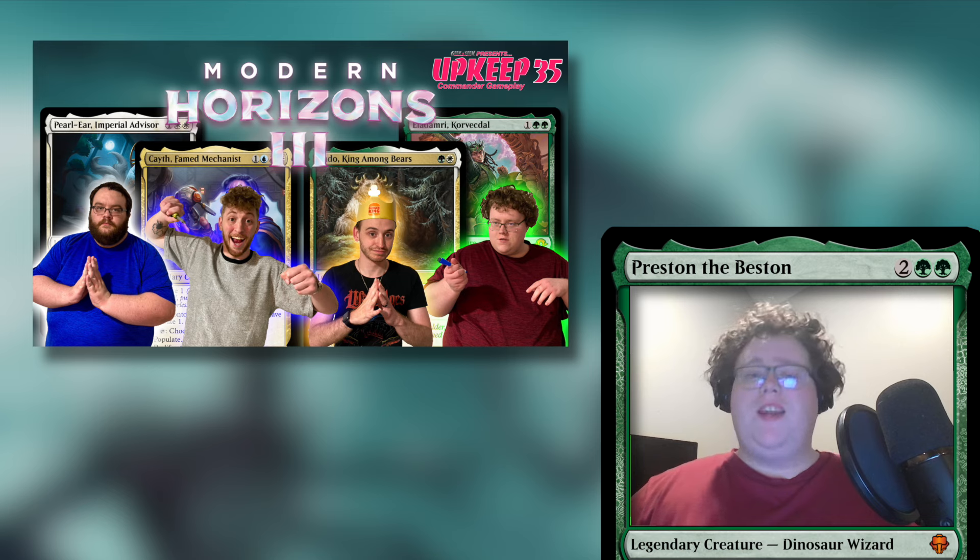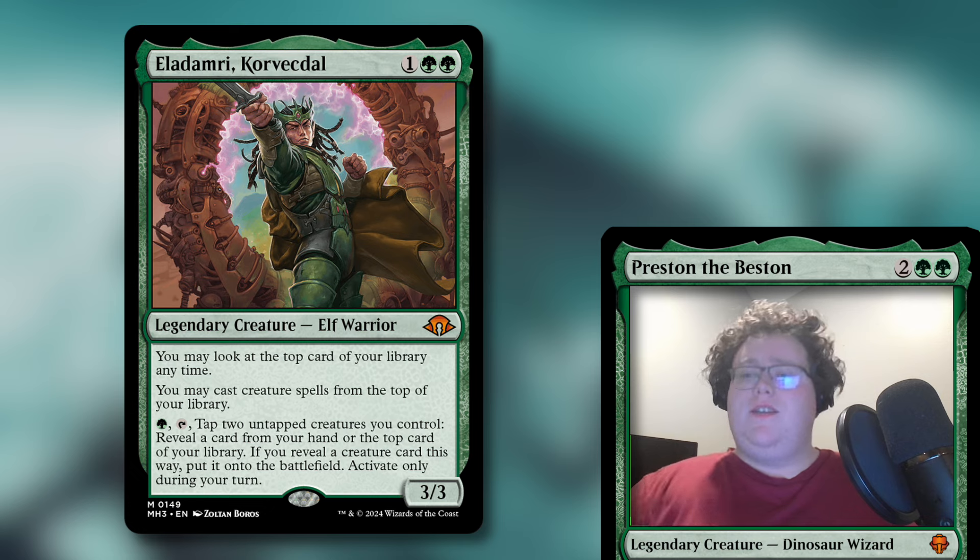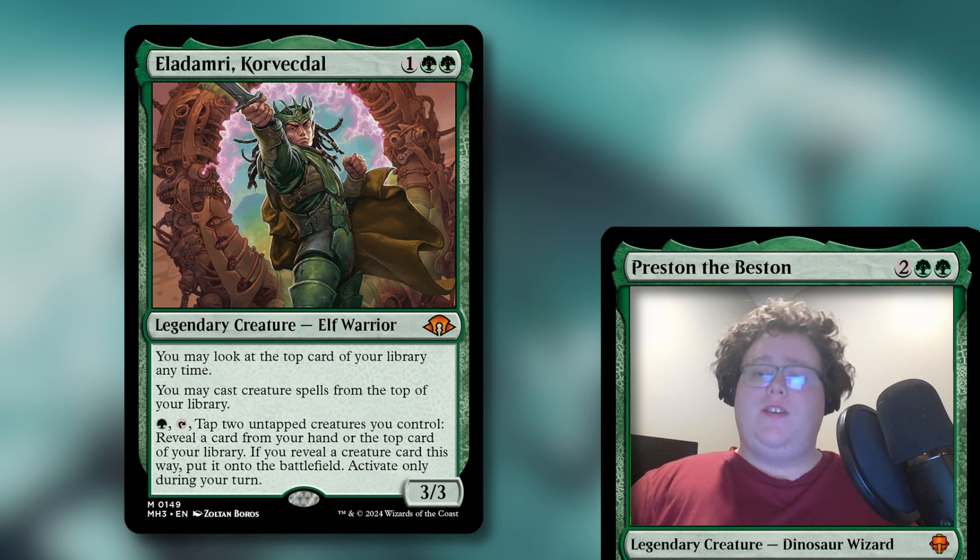My deck is called Green Mean Cheat Machine, and it's led by Eladamri, Korvecdal. It costs one and two green — a legendary creature elf warrior, and he's a 3/3. He says: you may look at the top card of your library at any time; you may cast creature spells from the top of your library; and the big spicy part is pay one green, tap him, then tap two untapped creatures you control, reveal a card from your hand or the top of your library. If you reveal a creature card this way, put it on the battlefield — activate only during your turn.